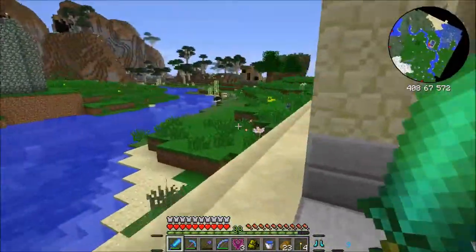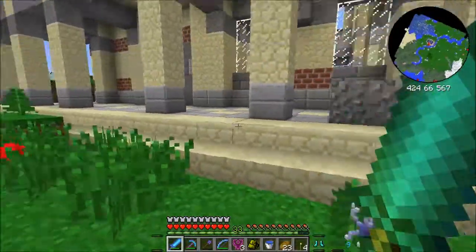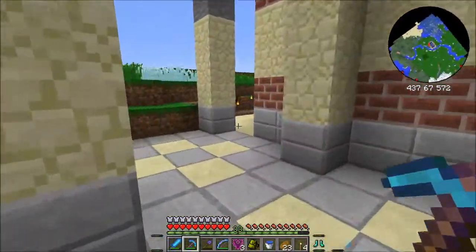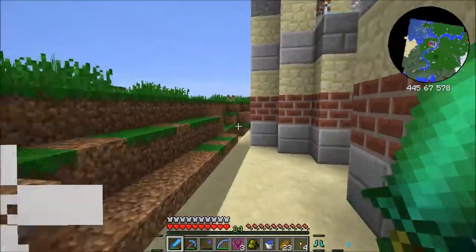This seemed pretty difficult... I've seen these on... they're light on the Yogg box, aren't they? They're pretty difficult sometimes. I keep seeing these spawners. They were spawners at the beginning, but they're still there. They disappear when they spawn. That's pretty cool.